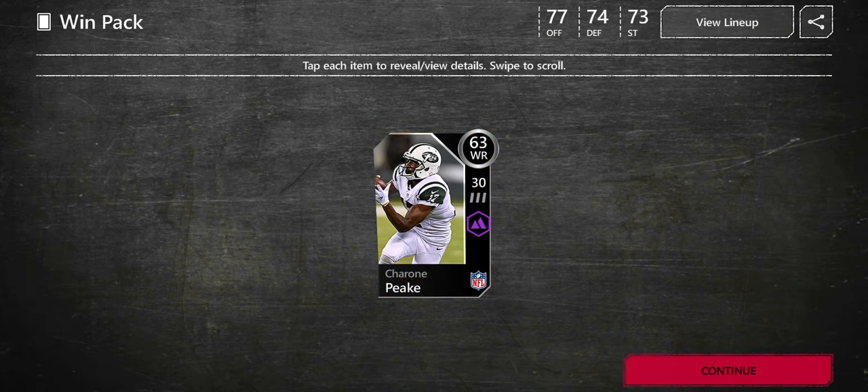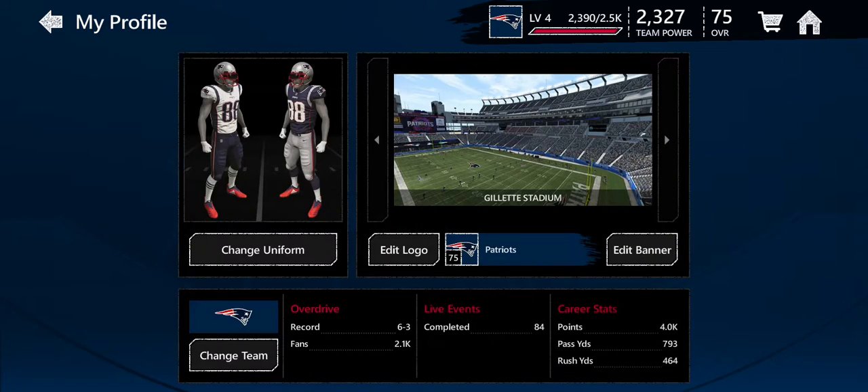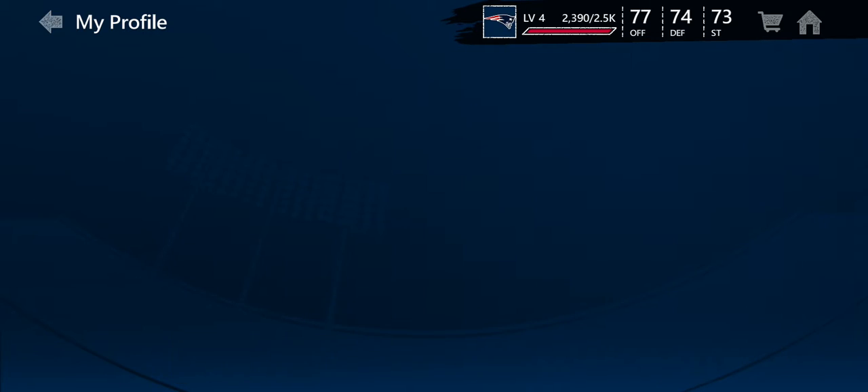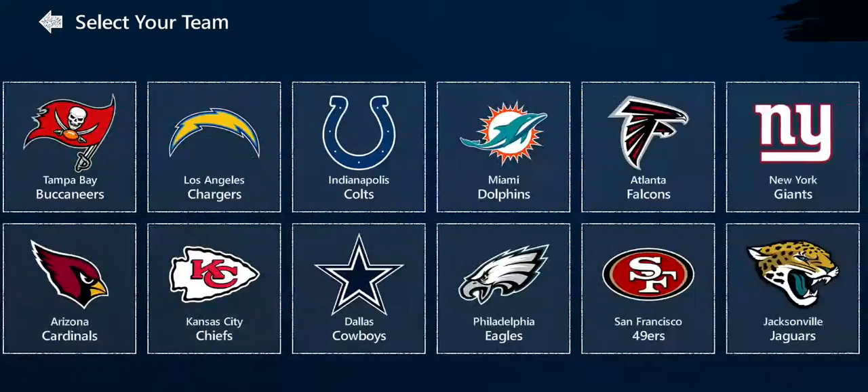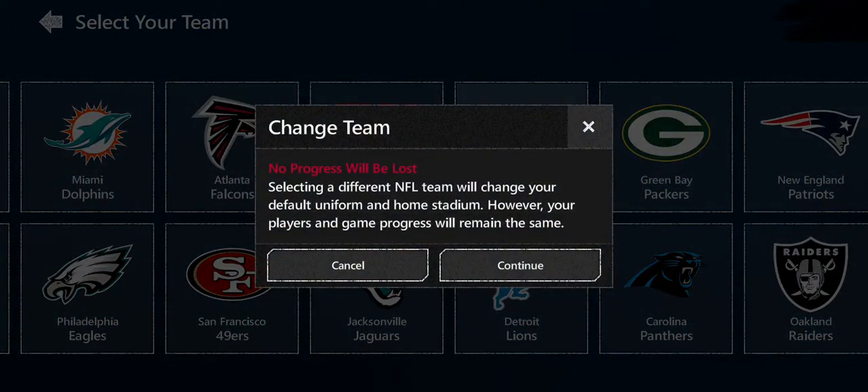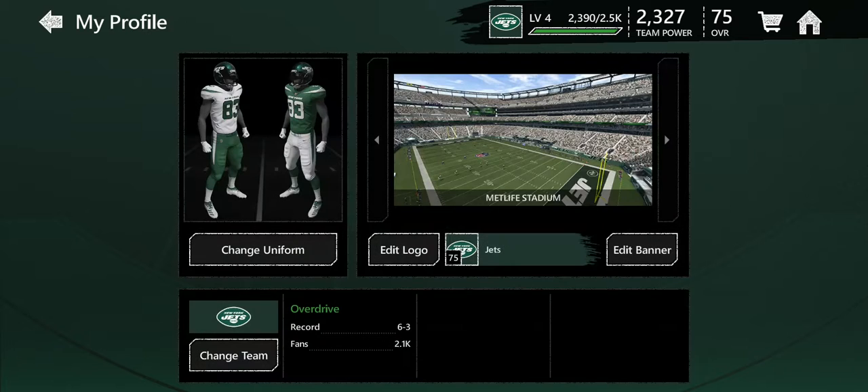We get a pack — okay, I do not know how to pronounce his name, I'm gonna try: Tyra Pecky. If I said that wrong, just tell me. Alright, let's change the team real quick. Let's go to New York Jets — no progress will be lost, I know that.